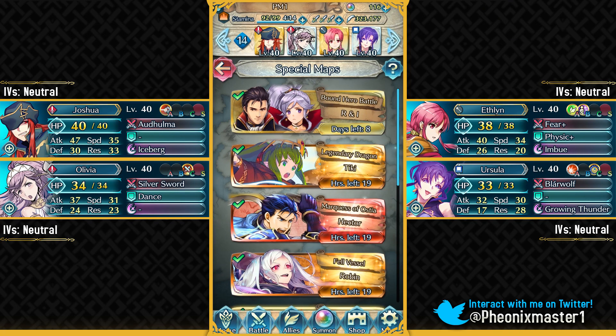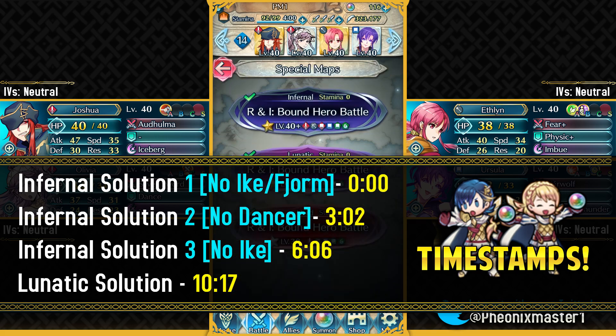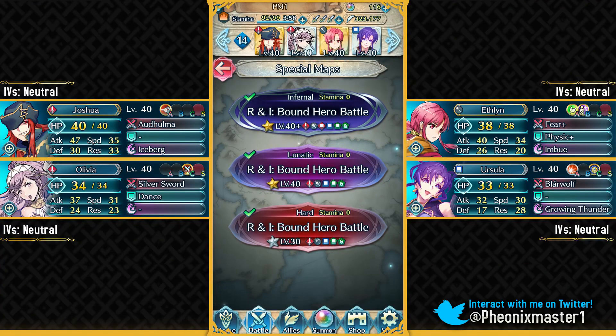What's up guys? I'm PhoenixMaster1 and welcome back for some more Fire Emblem Heroes. Today I'm gonna be taking on Reinhardt and Ishtar's Boundary of Battle. In this video I'll be giving you guys three Infernal solutions with absolutely no Sacred Seals and I will only be using free-to-play units. I'll also go over a Lunatic solution and redeem my free summon on the Boundary of Battle banner.